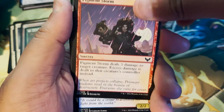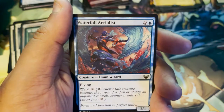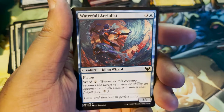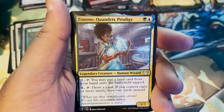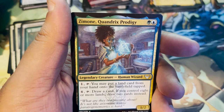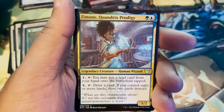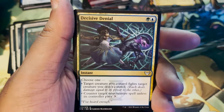Pigment Storm. Spectacle Mage — love it. Waterfall Aerialist — a Djinn Wizard. As I love fire, so I love water. Form and function in perfect unity. Simone, Quandrix Prodigy — loving the background of this. I think Quandrix is so cool. Decisive Denial.